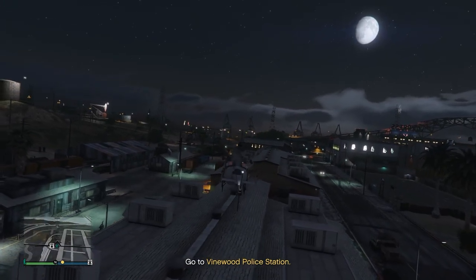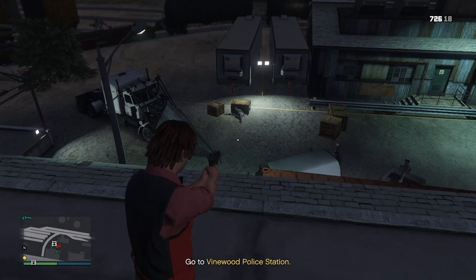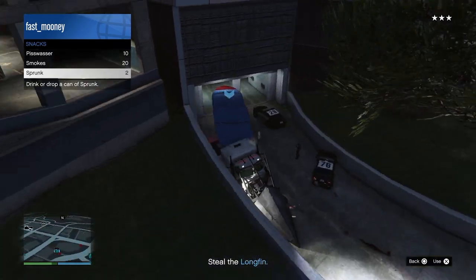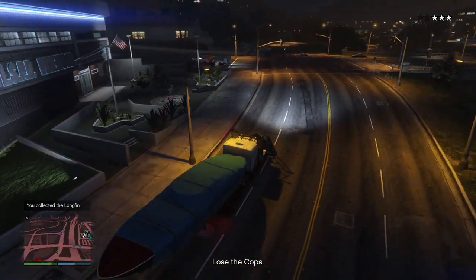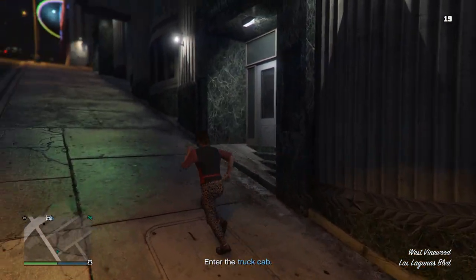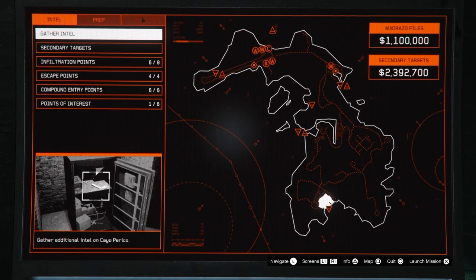Land there and take out the guards — I got onto a roof because it's way easier. Just do headshots or take them out however you want, there are only a few. Steal the truck cab and head over to the Vinewood police station, back your truck cab up to steal the Longfin off the trailer. Instead of outrunning the police, get out when in a safe spot and blow yourself up — this will instantly clear your stars. Then drive the truck cab to where it's needed and head back to your Kosatka.